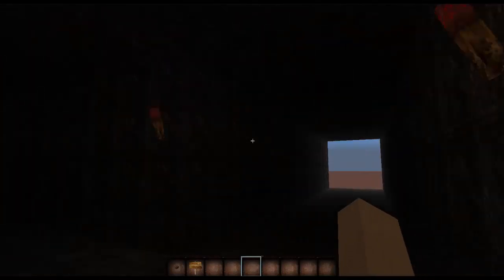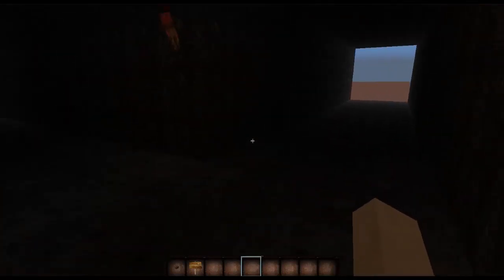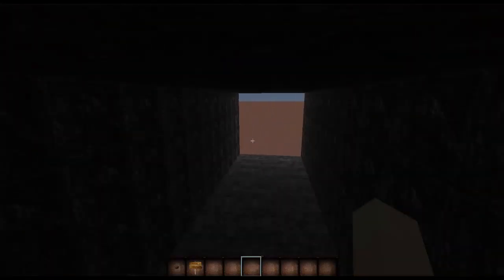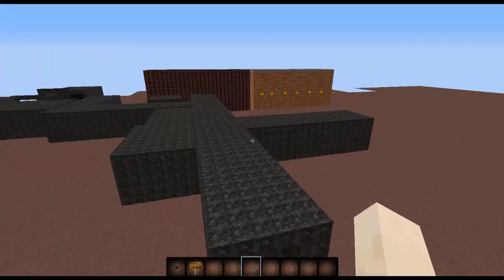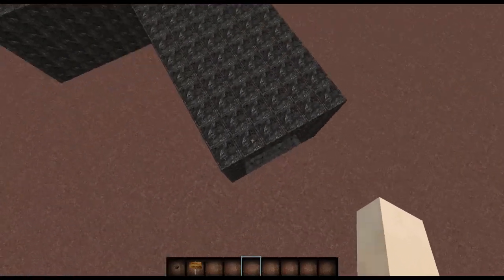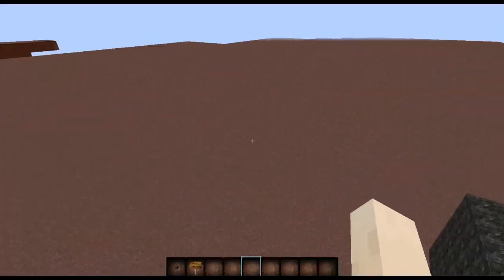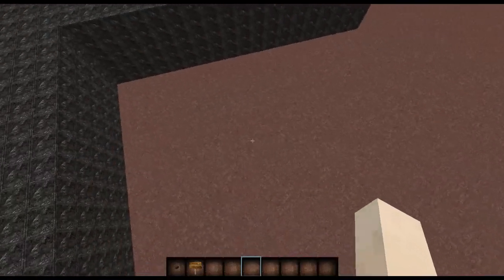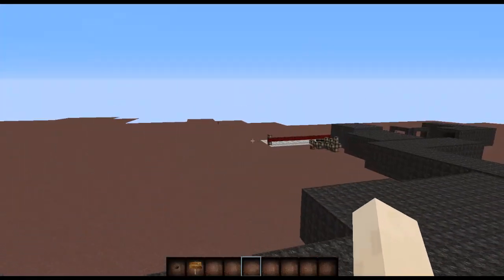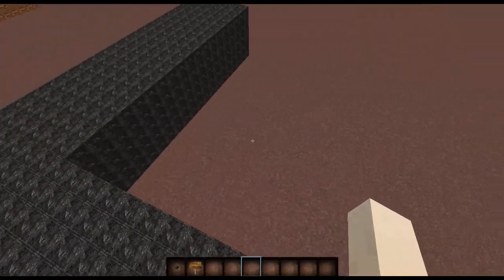So what my goal is for this episode is to build a basement and also turn this into like a little courtyard sort of thing — like a box. This will lead up going around to that side, there's going to be doors going into this area, and there's going to be stuff here.